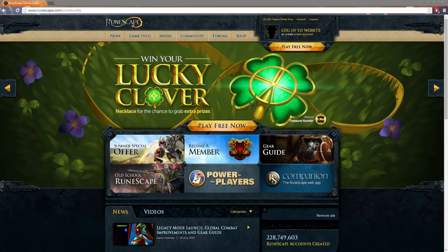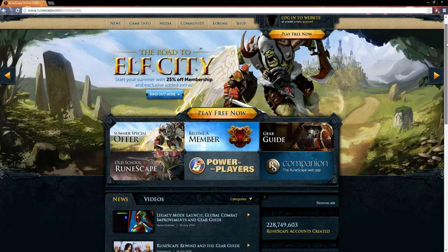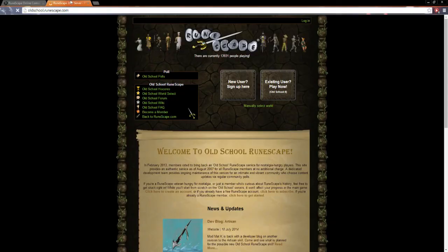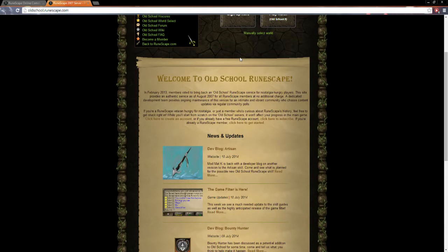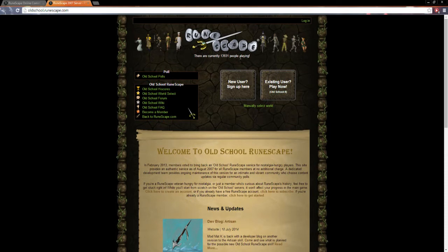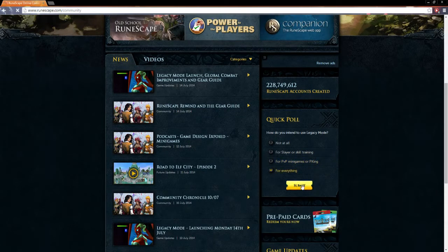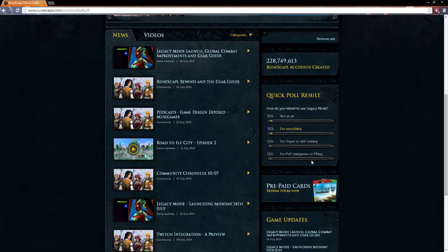This is the RuneScape homepage. If you are new to RuneScape, or an old player who left, this is called Old School RuneScape. This is RuneScape 2007, pretty much as everything was, with the exception of updates. So they've brought in new stuff, but not what Jagex want — what the player wants. So you can actually vote to say what you want in the game, and that's what they've got in current RuneScape.